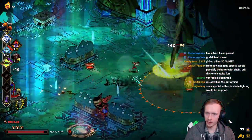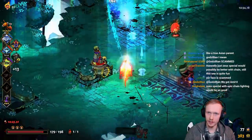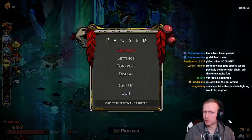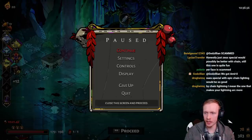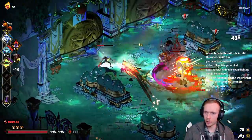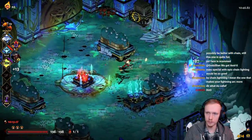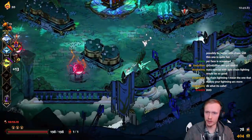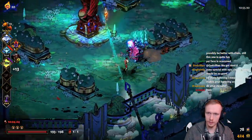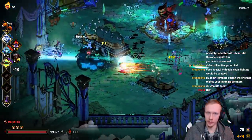We haven't gotten a single other Poseidon boon besides the special, huh? That's been kind of unlucky. That's been a shame. I'll take Demeter's dash still now since we have Jolted, I think. That way I don't have to try to use the attack to apply Privilege status - Dash could do it. It's not bad.